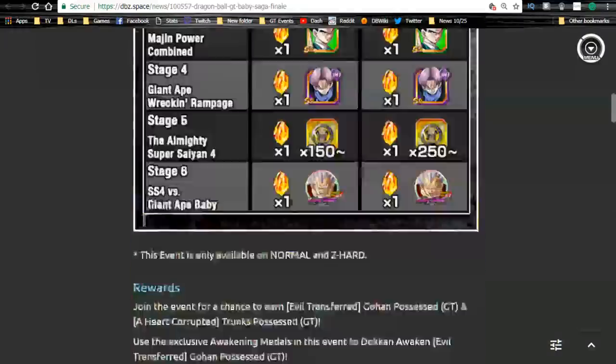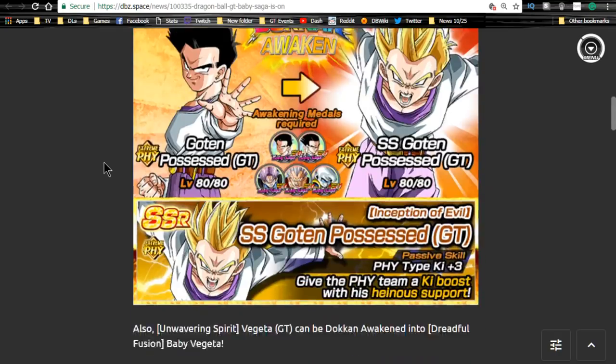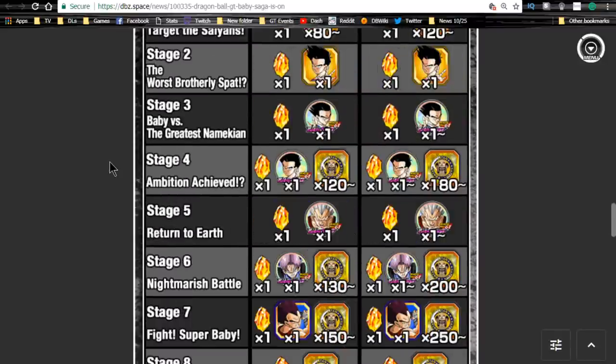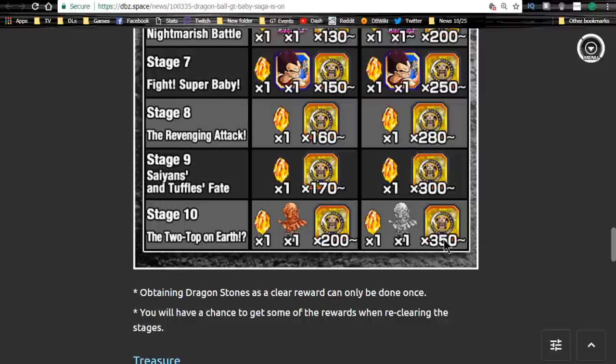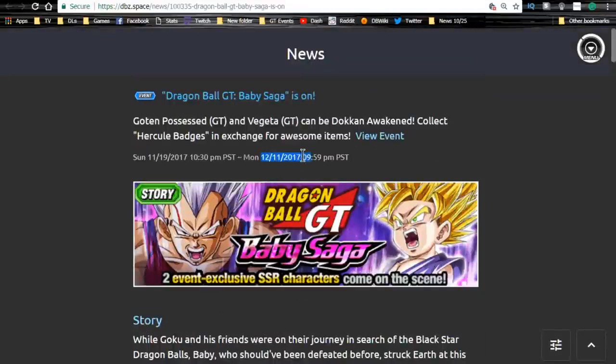The next one is the Dragon Ball GT Baby Saga event, which is different from the GT Baby Saga Finale — this is the first one that came out. This is where you grind out the Goten and Vegeta that Dokkan Awaken into those forms. Stage three is Gohan medals, stage four is Goten medals, stage five is Baby Vegeta medals, stage six is Trunks medals, stage seven is Vegeta medals, and stages nine and ten are Hercule badges to trade at the Baba Shop. Stage ten gives the best yield plus a Hercule statue, so it's good for Zeny.